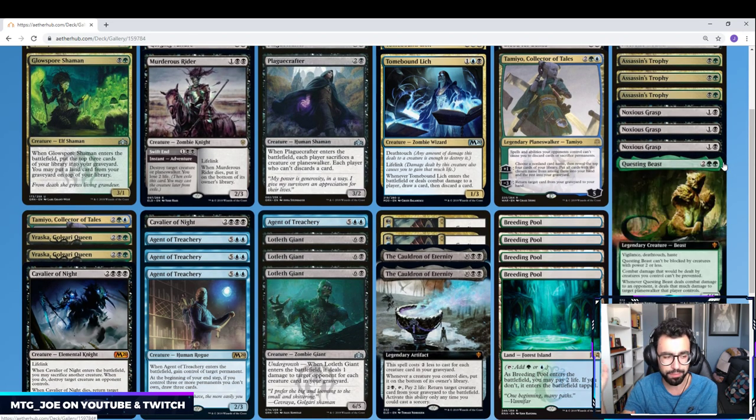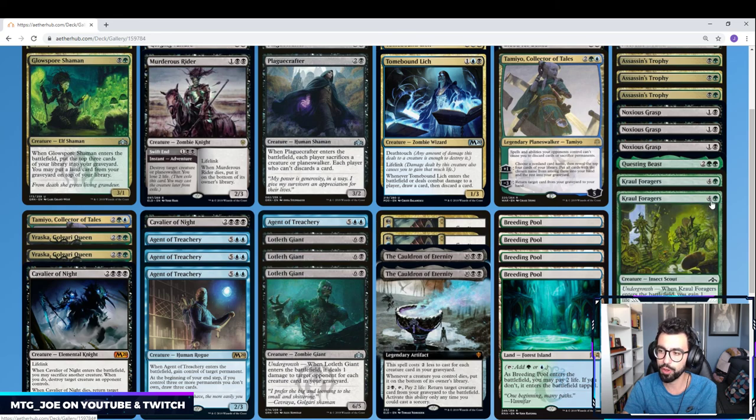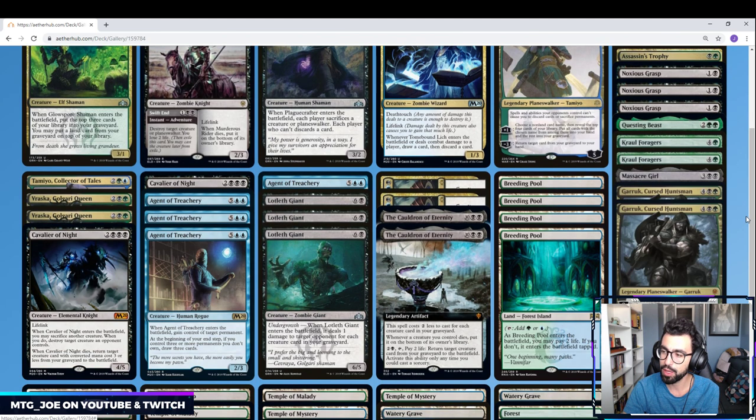Questing Beast is kind of a throw-in — it's good versus Planeswalker decks, it's an aggressive threat, and in mid-range mirrors it might be enough to break parity. Massacre Girl versus aggro-type decks. Two Crawl Foragers — something we can reanimate as well. It gains us life for each creature in our graveyard, so it can keep us going through the mid-game. And then two Garruk, Cursed Huntsman — bringing him in against control decks or mid-range mirrors. The ability to kill a creature and draw a card, or just create wolves and keep Garruk going, and the permanent overrun effect is quite relevant in a deck full of creatures.